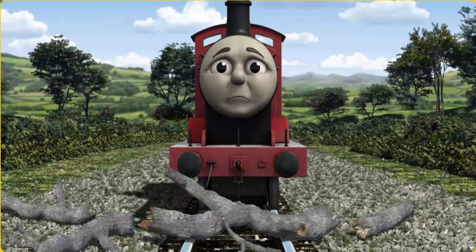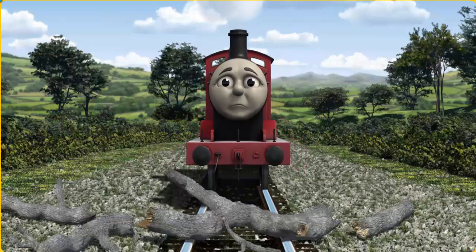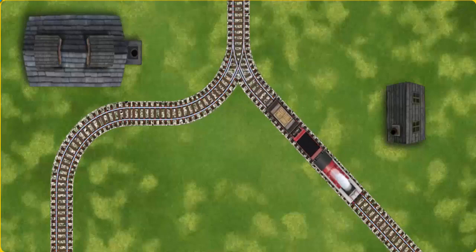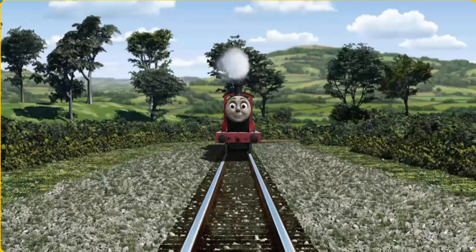The tracks were blocked. James had to stop. He needed to go a different way. Help James find the track that goes nearest to the smallest building. All clear.